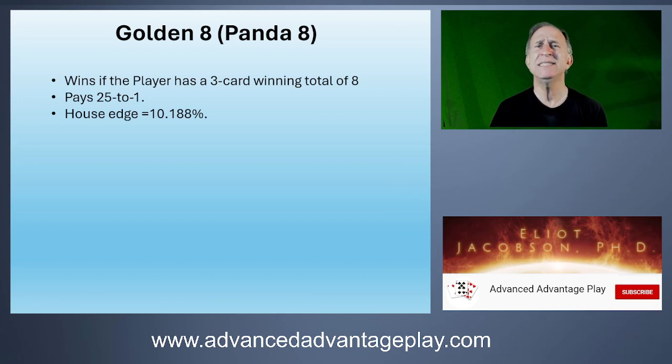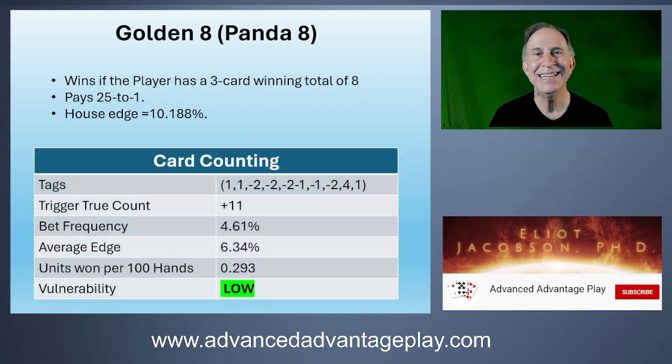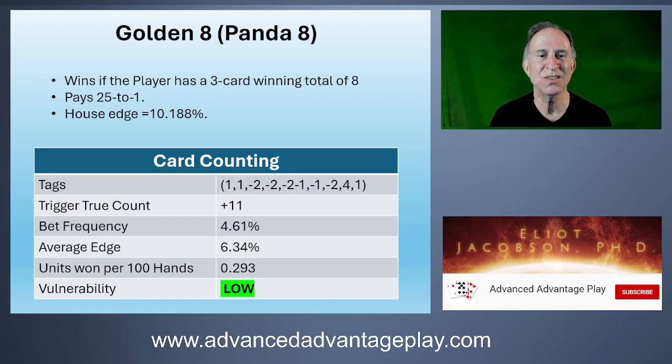The next one is the Golden Eight — otherwise known as the Panda Eight from the old Easy Baccarat days. It has a higher house edge. The card counting system to beat it is quite complicated, it has a high trigger true count and a very low number of units — about one per 100 hands. So I would count this one as having low vulnerability to card counting.